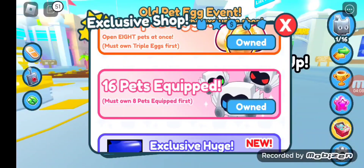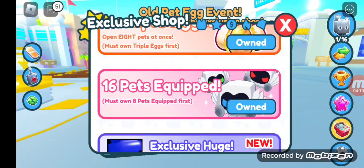Sixteen pets equipped game pass — you must own the eight pets equipped game pass before you can have the sixteen pets equipped. So here are the dominuses. We got three dominuses with color-changing eyes: blue, red, and green.